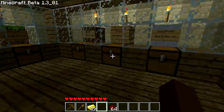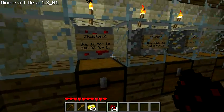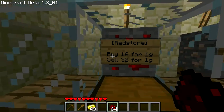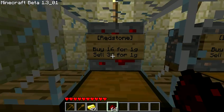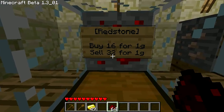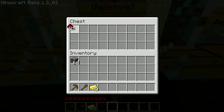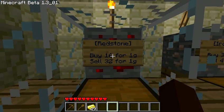So let's say we were going to sell something. I have some redstone right here and the shop says redstone. It says I can buy 16 for 1 gold but I can also sell 32 for 1 gold. So if I sell this stack of redstone I should get 2 gold for it. Let's try — we put the item in the chest again and right click the sign.